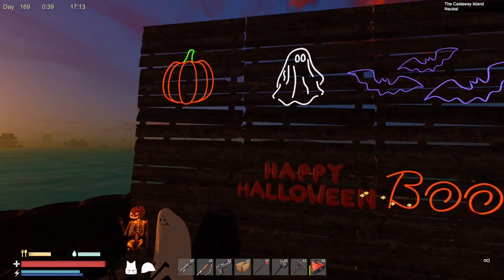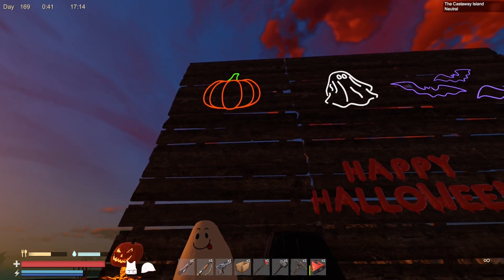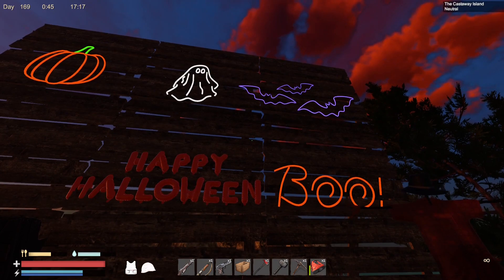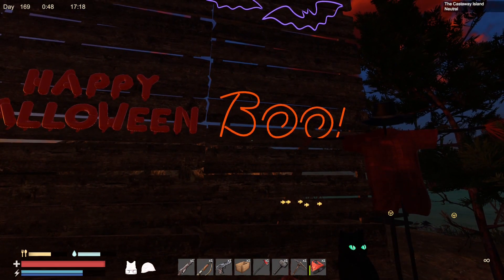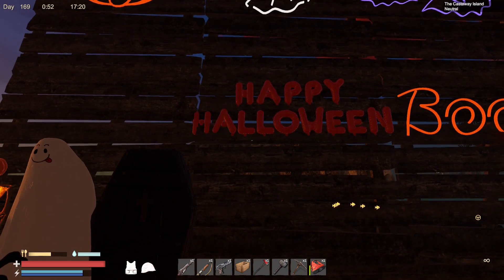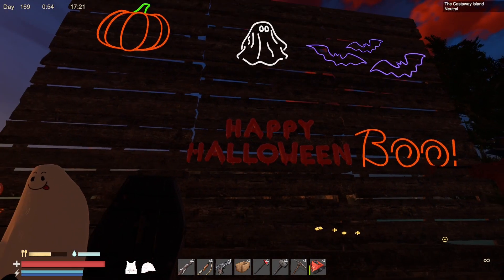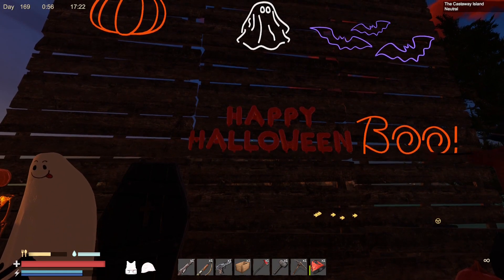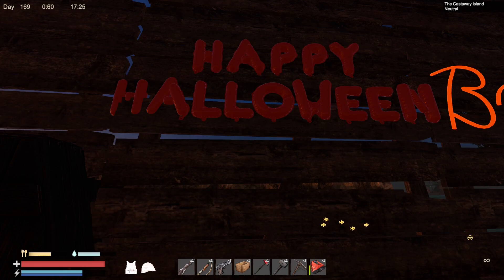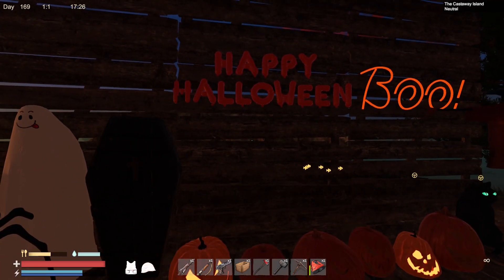First you have the neon signs - you've got a pumpkin one, a little white ghost, the bats, which I think are pretty cool. Then you've got a nice illuminated 'Boo', followed by a 'Happy Halloween'. I thought the Happy Halloween would have been neon as well, but unfortunately it seems to be just sort of like a balloon-looking bloodbath.